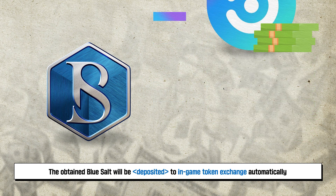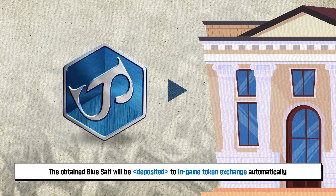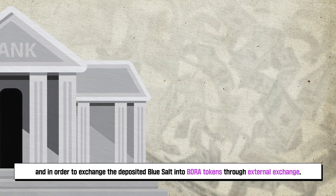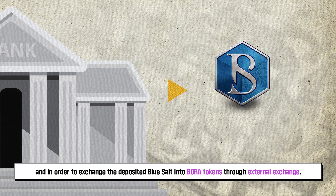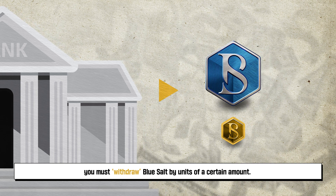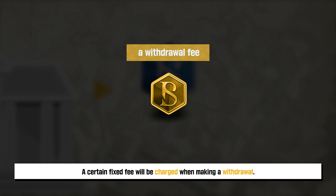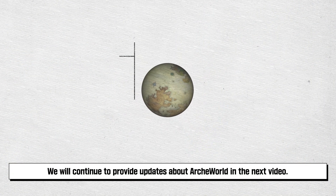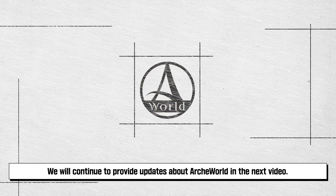The obtained Blue Salt will be deposited to the in-game token exchange automatically. In order to exchange the deposited Blue Salt into Bora tokens through an external exchange, you must withdraw Blue Salt by units of a certain amount. A fixed fee will be charged when making a withdrawal. We will continue to provide updates about ARCA World in the next video.